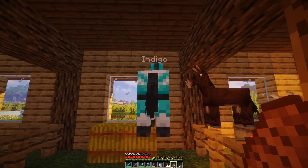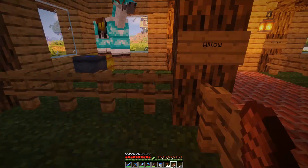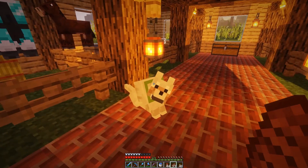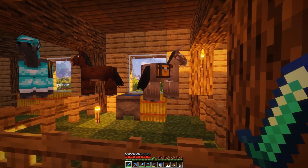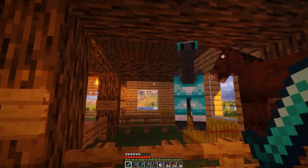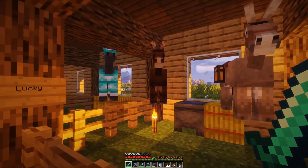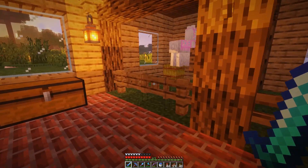Over here I've got Indigo — love her — and then Indigo's baby Willow. And then we've got a stable donkey as well who doesn't have a name. And then I managed to get a donkey called Lucky. Then I bred Lucky and Indigo and they made a mule baby who doesn't have a name. So if you guys have any suggestions for a baby whose dad is called Lucky and mom is called Indigo, let me know.